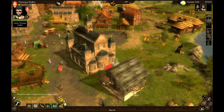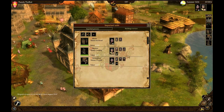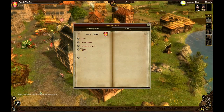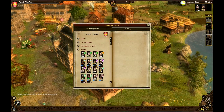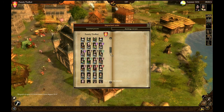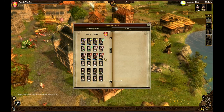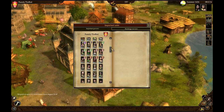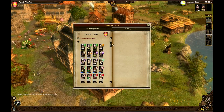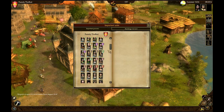Another one — at least someone died. Let's see: pink has three people, red has three. I think everyone's got three. Oh, these guys got two. I should pay them a visit.